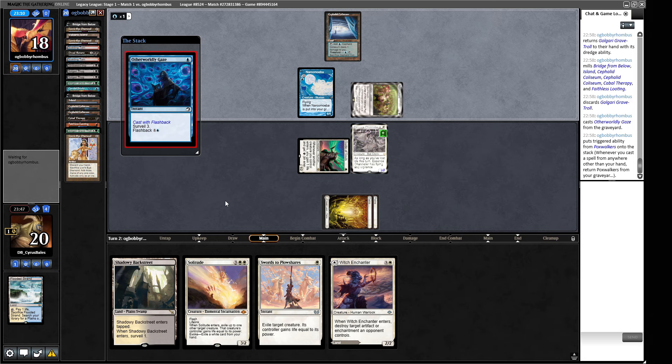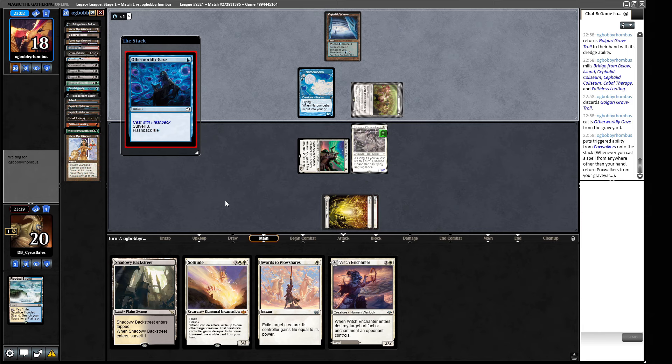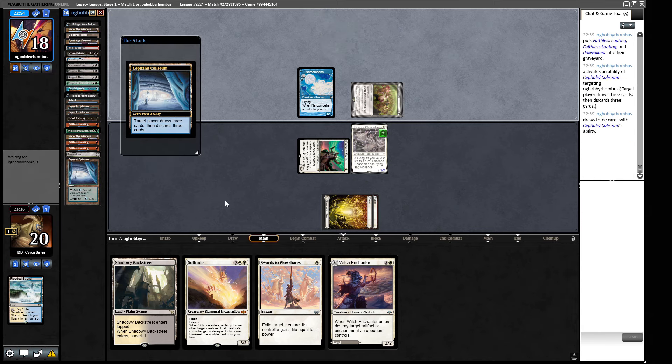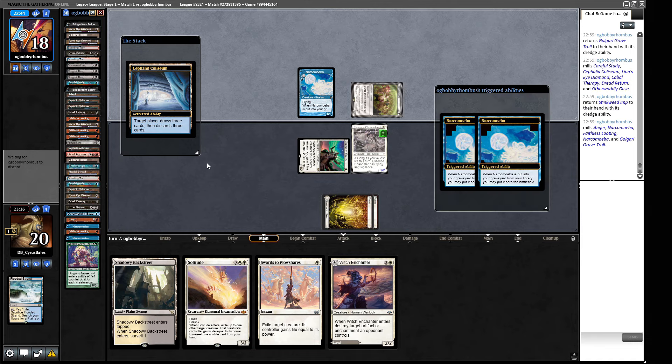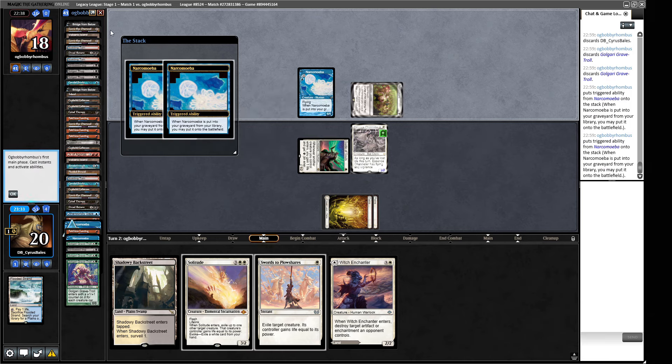So this comes back, then they are going to cast this Otherworldly Gaze. They have the Cephalid Coliseum, which is why they didn't crack this last turn - they just wanted to funnel the mana into the Coliseum, which makes sense. There's probably a better play actually. Another Pox Walkers is a little bit annoying. So we can let our opponent do this whole song and dance. How many Bridges do they have? One Bridge, two Bridge - just two Bridges. I'd rather snag three but I don't think we can say no to the situation we're in.